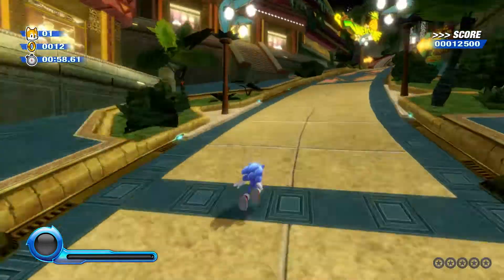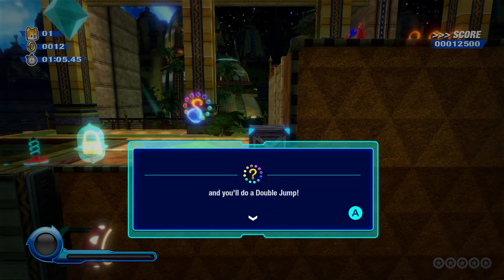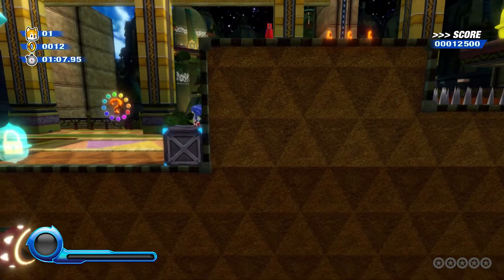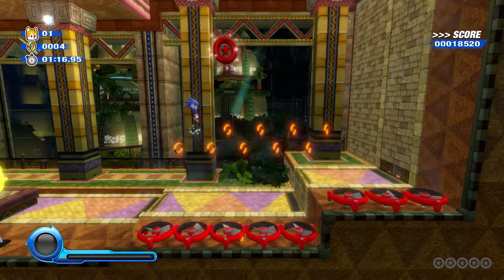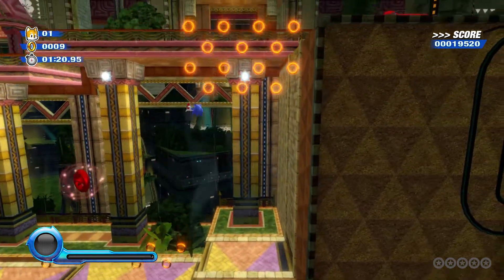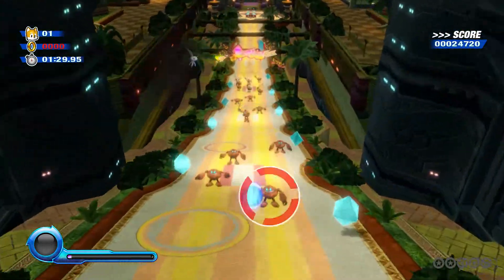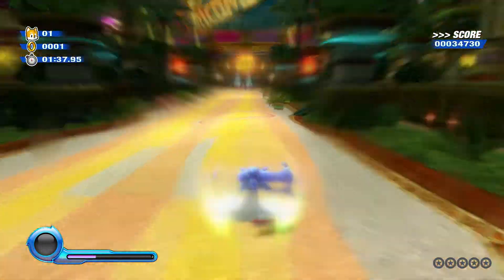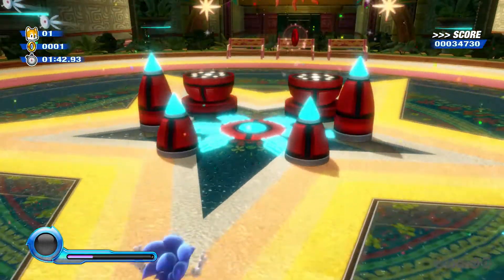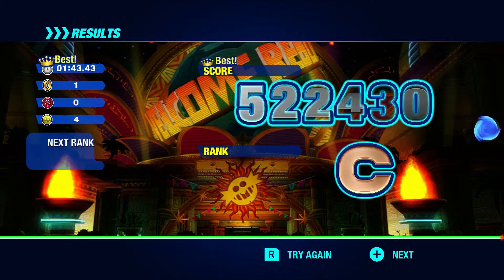Have you guys tried out the Switch version? If you do, feel free to let me know down in the comments below. I'm trying to do the jump — okay, I'm not gonna be paying attention to that, I'm just gonna move on. I tried to hit the jump but oh well. I might get a bad rank, but who knows. That is Act 2 done — I get a C rank, as you can see right here. Let's move on.